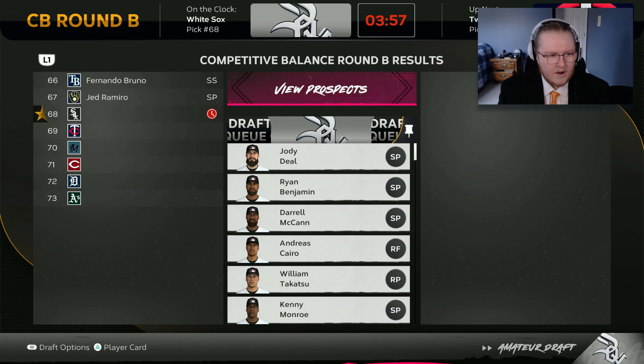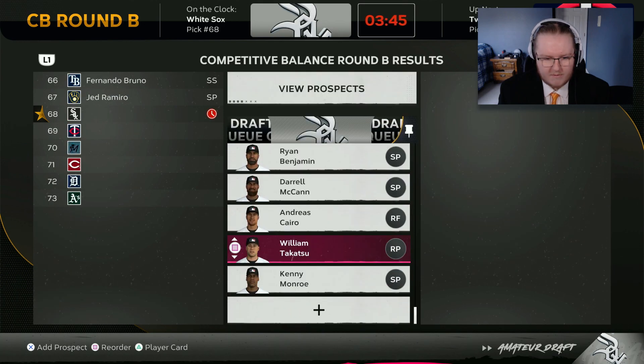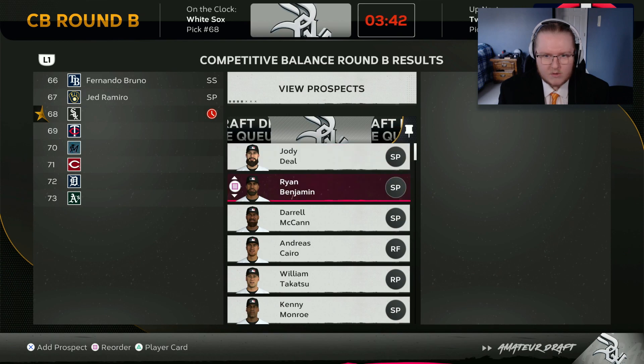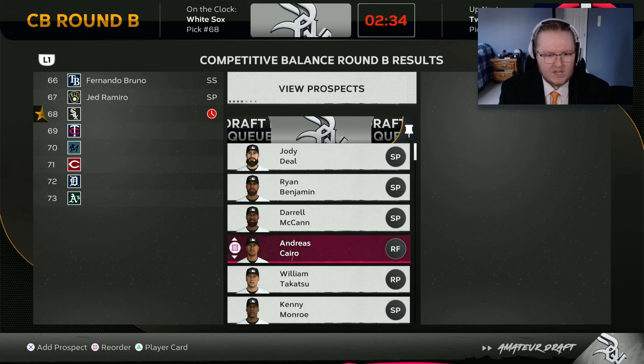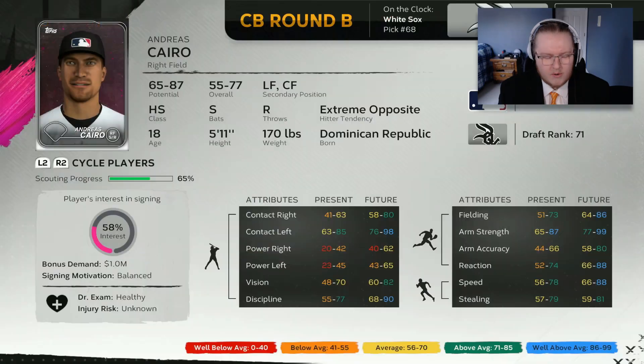I just checked back - Chuck Glover got taken at 49 by the Red Sox, and the other guy I was looking at got taken too. Barely halfway through the second round and I'm only down to two people left on my draft queue board. We're going to need to put in some work looking at more prospects. On my third pick, I added a couple more guys to my draft queue. I'm kind of torn - instead of going with what I'd consider the safe option in Ryan Benjamin, I want to go with Andreas Cairo in right field. We only have him scouted up to 65%, but he's a switch-hitting outfielder who looks like a slightly worse version of John McMahon with really good fielding, solid speed, and should be a pretty good contact hitter.